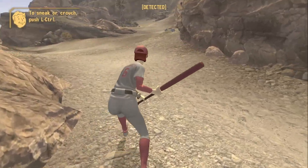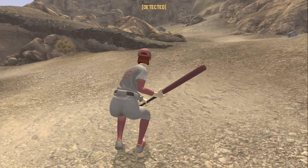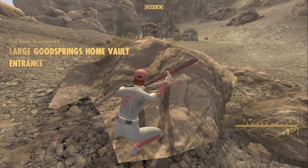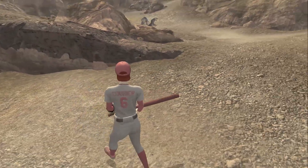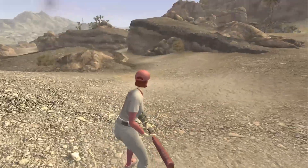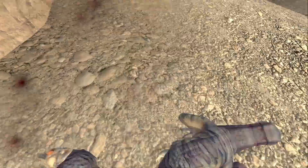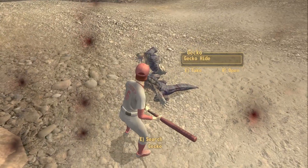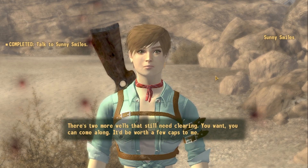Geckos — clear them out, sounds like fun. Any excuse we have for violence is a good excuse for our character. Sunny says: 'Let's see if we can get a little closer; if we move quietly we can get the jump on them and hit something vital.' I do have good sneak, but we're also melee, so unless I can sneak up behind them — which you actually can't easily against these geckos since animals seem to have high perception.